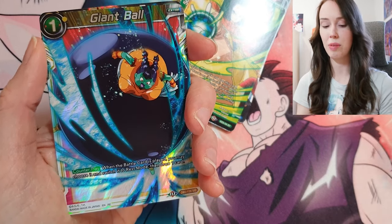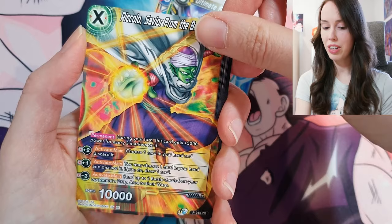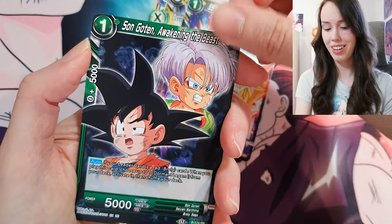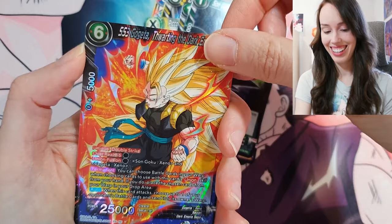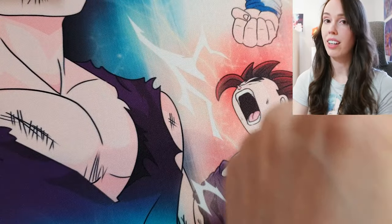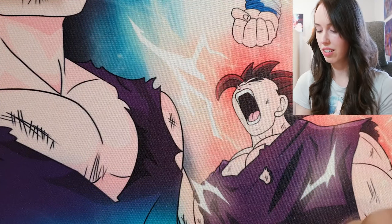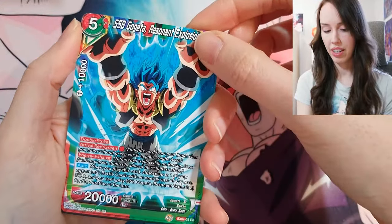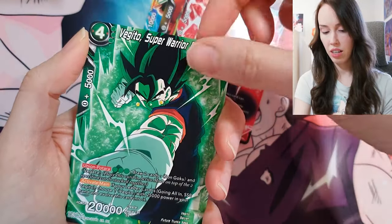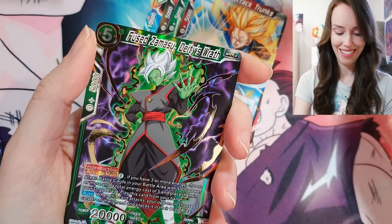We've got Ultra Instinct Goku, Android 18, UI Goku again, Piccolo — I think this might be the first Piccolo card I've pulled. Son Goku in SS3 form, Goten and Trunks — that's cute — SS3 Gogeta, and Kid Broly — PR, my mistake. All right, we are down to our last pack and we have a Zamasu pack up, so hopefully he's gonna bless us with something super juicy. SS Blue Gogeta, Bardock, Piccolo, Majin Vegeta, Vegeto, Trunks.